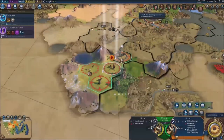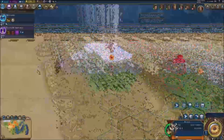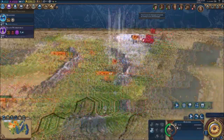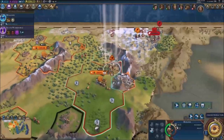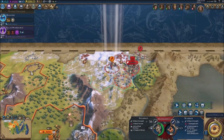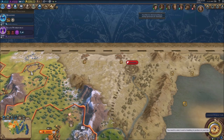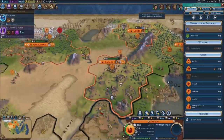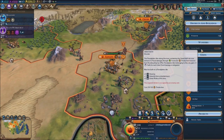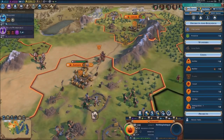Scout versus scout boys — you're just gonna go here and attack. We're struggling right now. We were working on the Great Bath but we don't have the district for it anymore — how come we don't have the district for it?